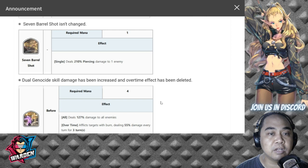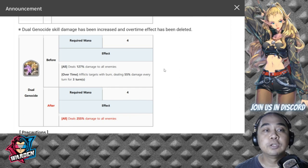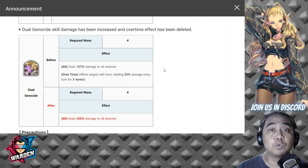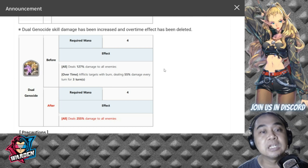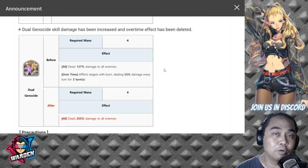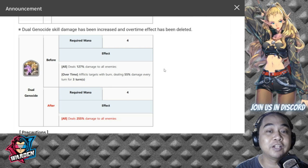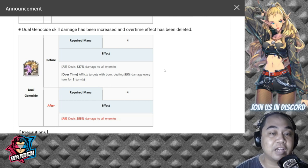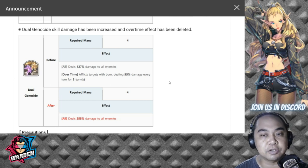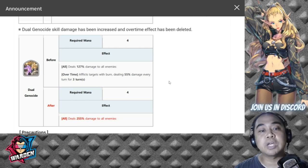His S1, Seven Barrel Shot, has not been changed — it's a single piercing damage at 210% and requires one mana. His S2, Dual Genocide, has been changed into higher damage — it now deals 255% damage to all enemies with four mana. From a lackluster low-damage skill with low damage-over-time, it's now a very viable 255% AoE damage skill. Very good change — this makes him viable in PvP.